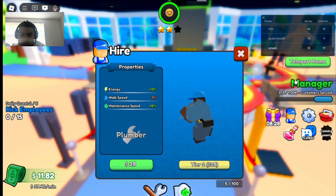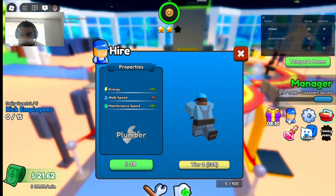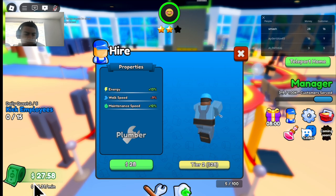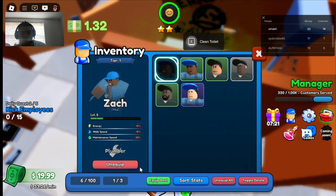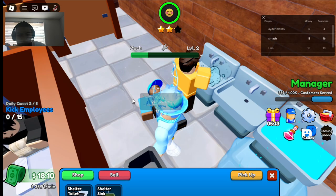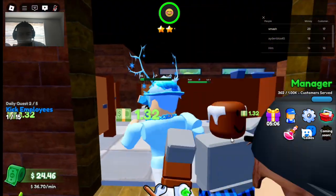Our next quest as manager — I'm starting to become the manager, basically the owner of the public restroom. We're making a lot of bank per minute: 36 dollars... wow, 40 dollars per minute, I've never seen it get up to 40! I want to clip my best plumber — get back to work buddy.